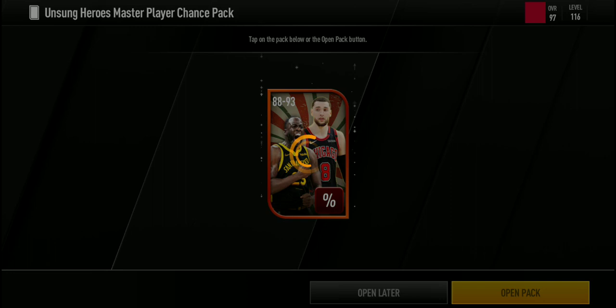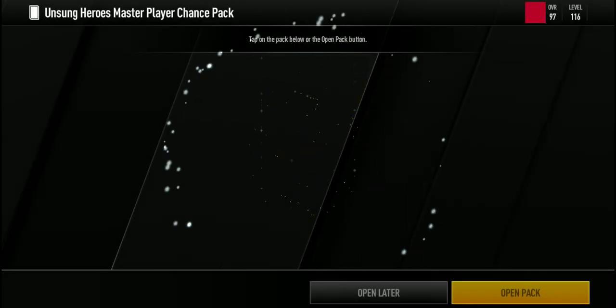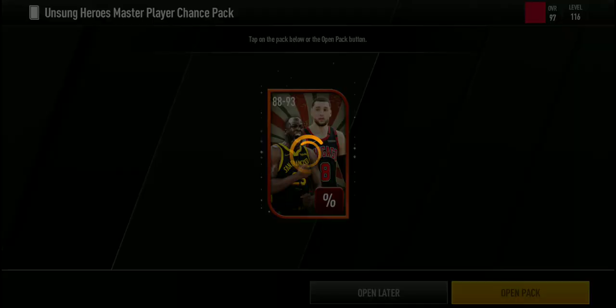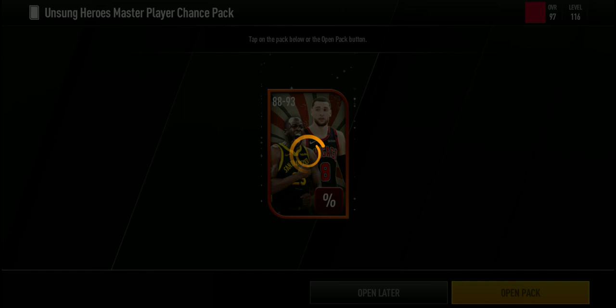We have eight packs left — let's open all of them. I really want to pull one of these. There's still about four to five days left in this promo so I could probably still get the 95 overall Master. We did not pull one. Six more packs left — I like these packs because at least 25 stamina is useful if you run out and don't want to watch ads. Five packs left — it's kind of unlikely at this point, but usually in these videos I've pulled both players in the same video.